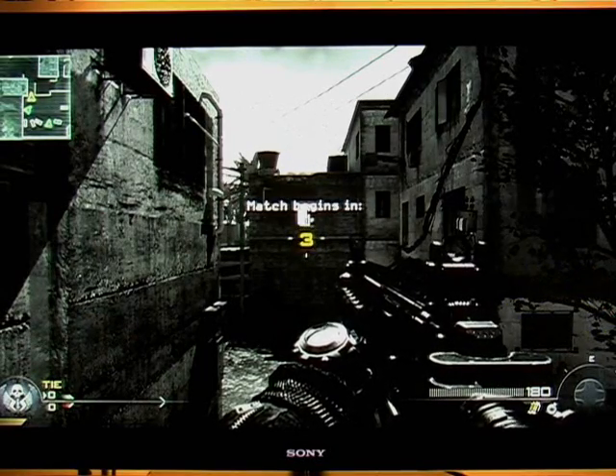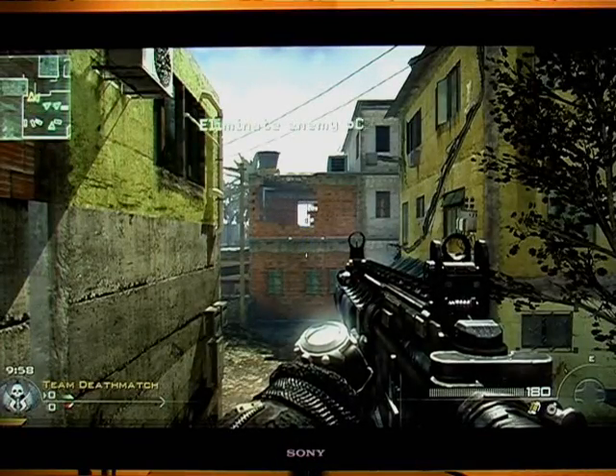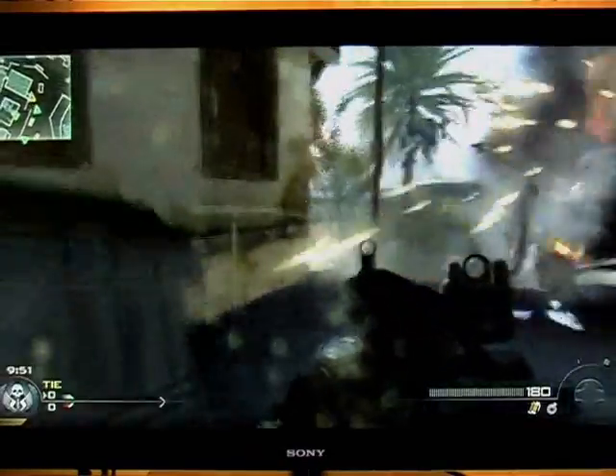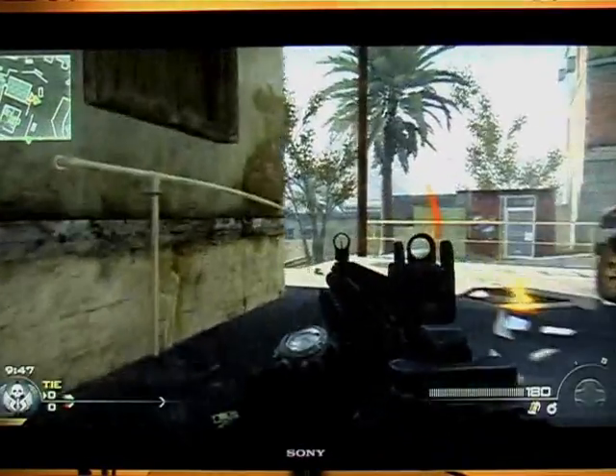You can see my setup, the M4A1. You might think, why is he using an assault rifle? It's a very small map. Why not use a submachine gun or just run around with a knife? I like to use this tactic. What you want to do is take advantage of those guys who run around with a submachine gun or a knife.